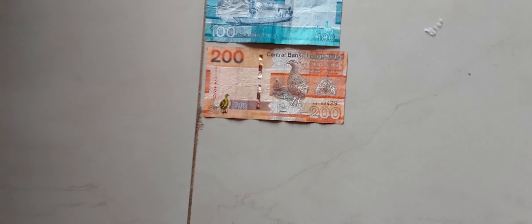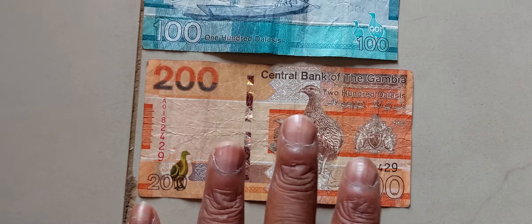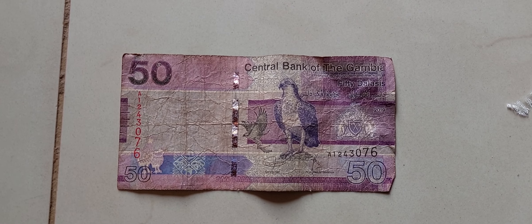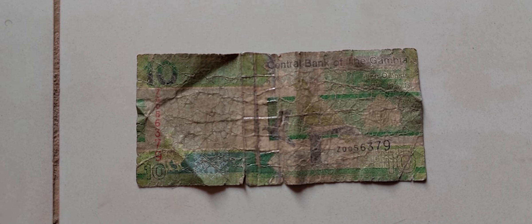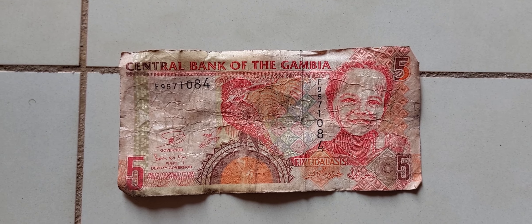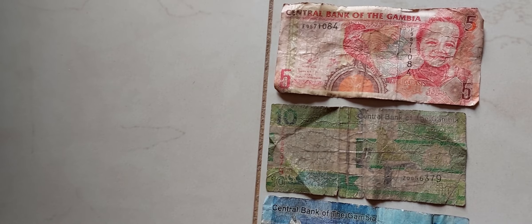This is the Gambian Dalasi. You got the 200 right here, the 100 right here, the 50 right here, the 20 right here, the 10 right here. I'm not sure if I'm missing any other ones, and then this is the $5 right here. I've never seen a one. This is the money.